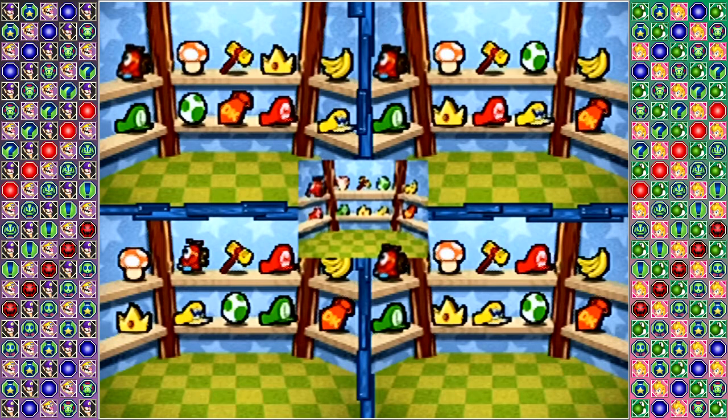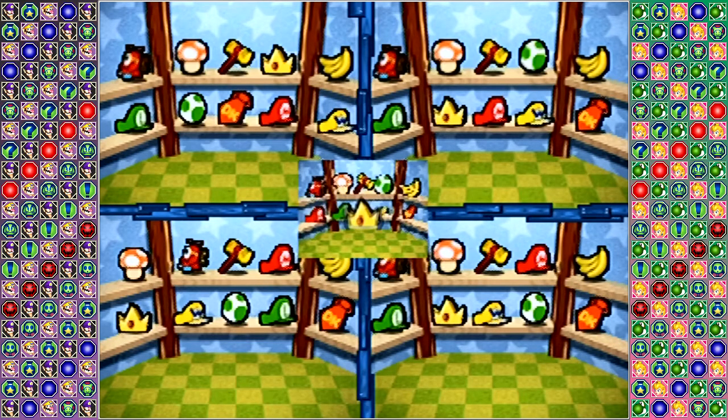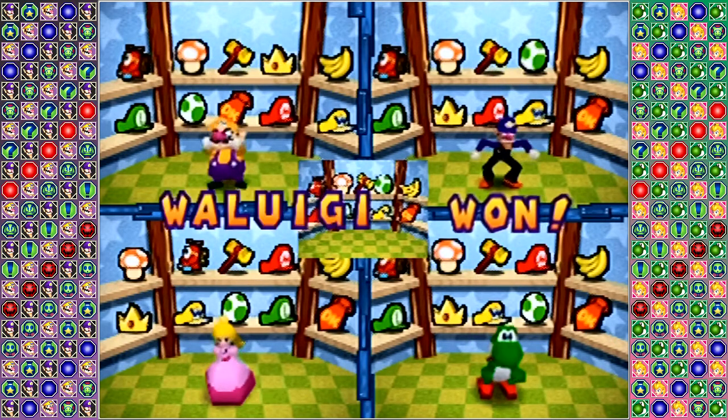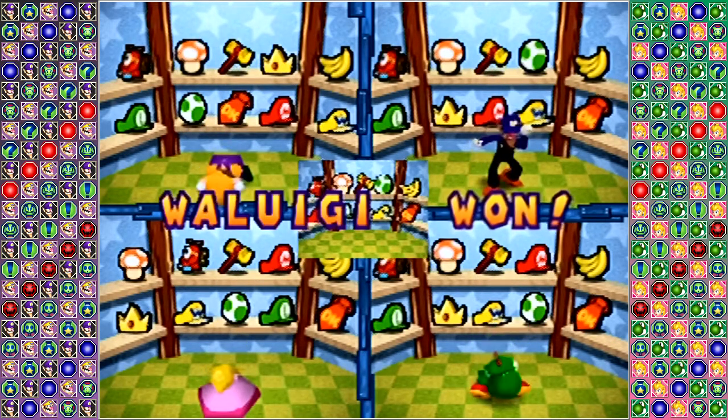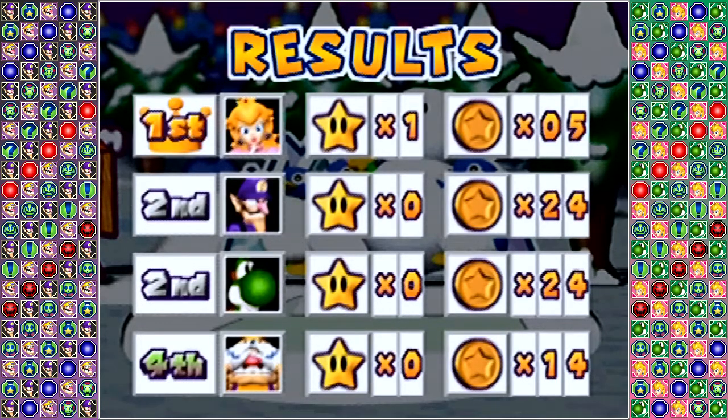Princess Peach, I think, actually made a change that screwed her up. They really did awful. Waluigi comes out on top with seven points. Depending on your memory, it can be a little difficult to get that game perfect, but I have done it before, so it's entirely possible.